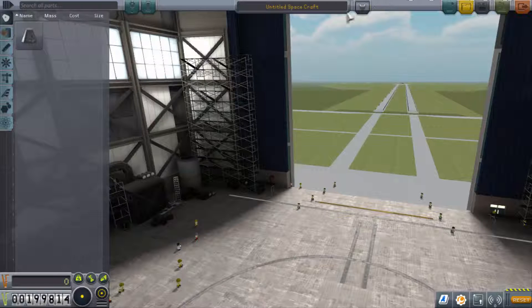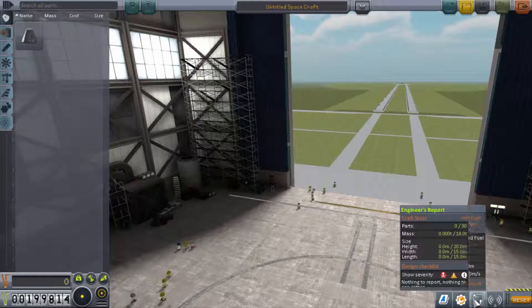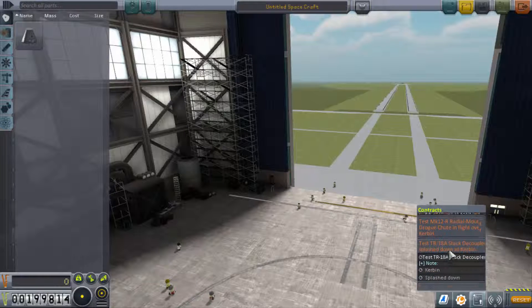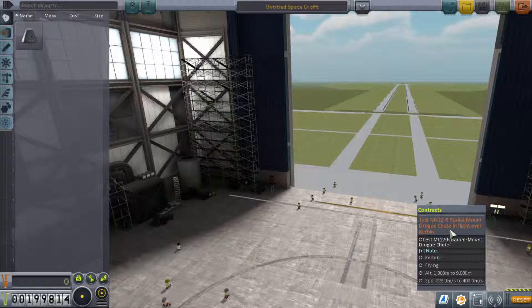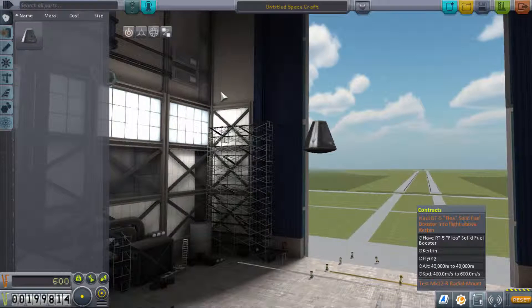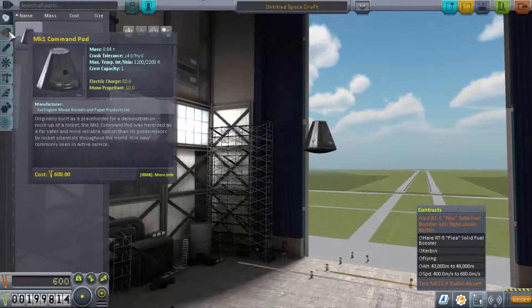Okay, come on. Loading screen's always the longest. There we go. Alright. I forget, there's a way to check what you have to do. Contracts. Here we go. Have booster, Kerbin, Flying, Altitude — okay, that's what that one has to do. Anyways, I'll start building the rocket, and maybe I'll just quickly speed it up until when I'm done. Maybe I will, maybe I won't. You don't know me.